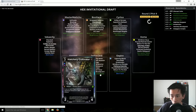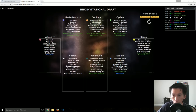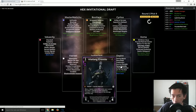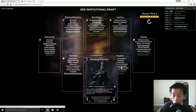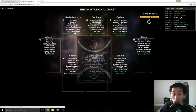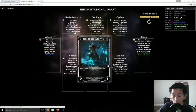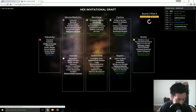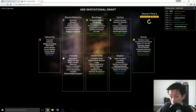Pick number nine — Hatchery Cultivator, a dream pick at this point for JJ. You can take a look at his first four cards: seemed like absolutely no idea what he was going to draft. And then Rotcast, Demon of Dusk, Thunderfield, Hatchery Cultivator — he's going to be looking for spiders. Eagle Love and Koma are both removing spiders. People are noticing that a lot of spiders are being passed around and they do not want someone to build a very strong spider deck. And spoiler alert — JJ builds a very, very strong spider deck.